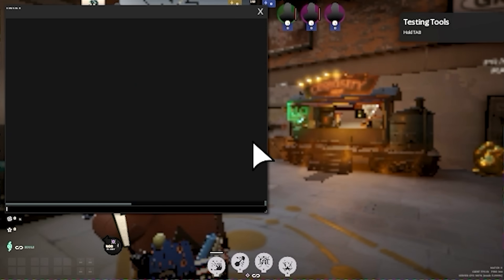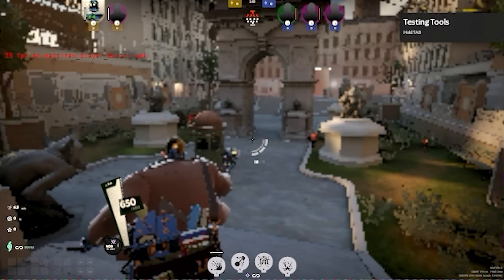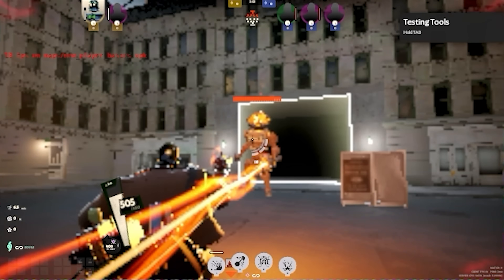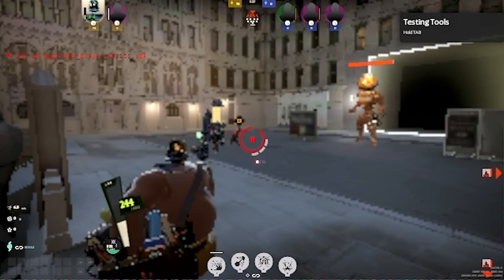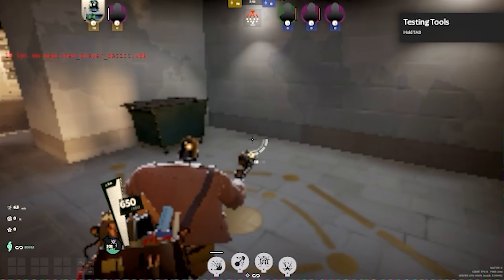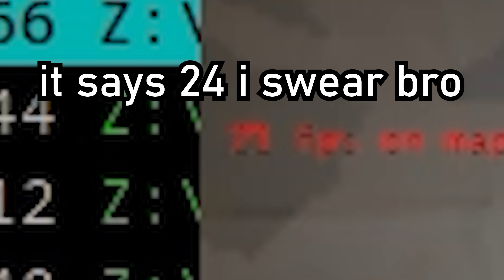We need an FPS counter — 14, steadily increasing. I guess it's about time we start looking around. These guys are not looking great. This is like playing Deadlock on a redstone computer in Minecraft. It's not unplayable. I think I briefly saw 24 FPS. Not bad. This reminds me of those clams from SpongeBob that sing. Here's this guy — suspicious Half-Life-looking character. That was fun, I want to do that again. Deadlock is my favorite platformer.